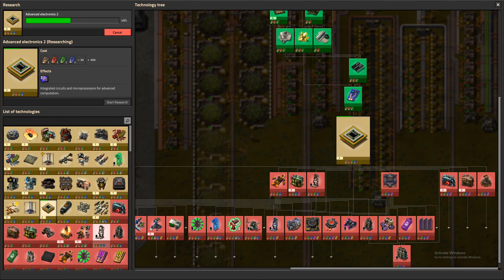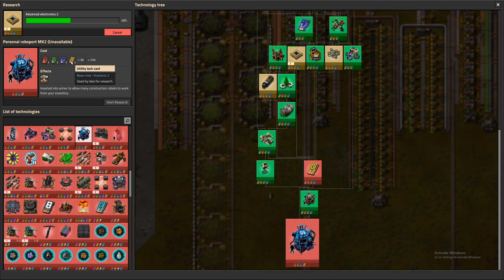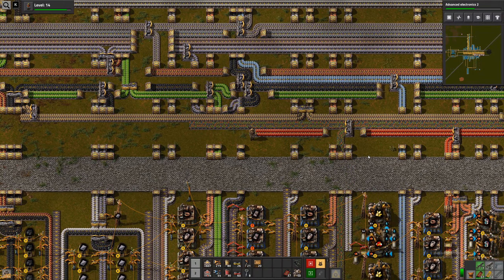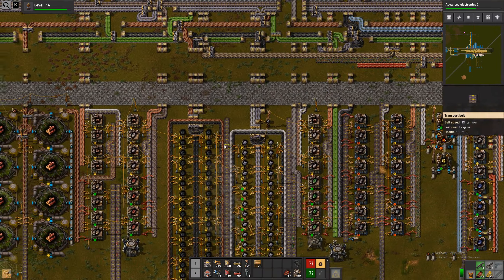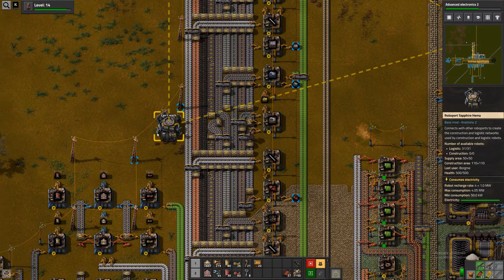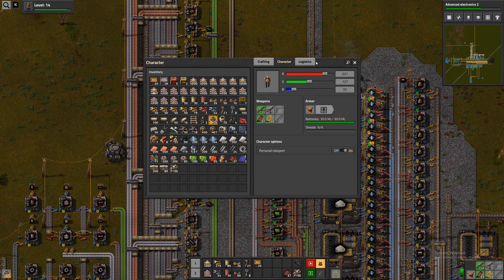Can we get Roboport Mark 2 somewhat soon? No, they're also behind utility tech cards. So nope. We can make our logistic robots now though. Okay. And I guess we should just set up our logistic stuff now then.